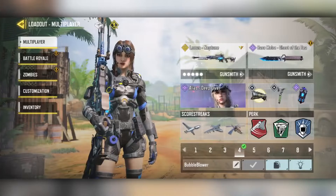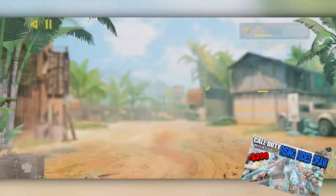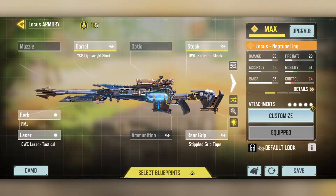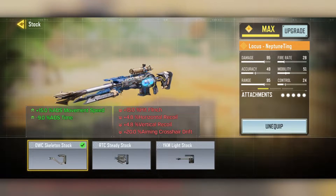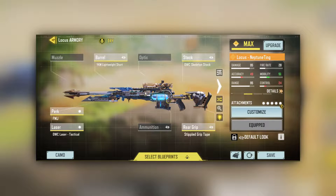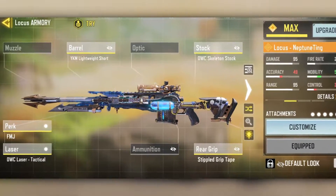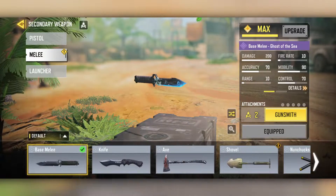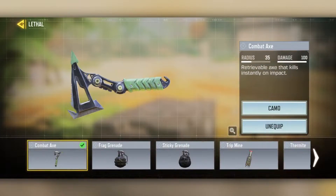All right, next up we have the Bubble Blower class. Not gonna lie with you, this is just one of the draws I did and everything I got from that I put on the class. We're running the Locust — I might have changed the attachments. Using the YKM Lightweight Short Barrel, the OWC Skeleton Stock, FMJ perk, OWC laser, and stippled grip tape. Basically every attachment just makes it faster — that's all this is for. I'm accurate enough, I'm just gonna make it super quick. Next up I'm using the Ghost of the Sea knife — it has a nice animation.